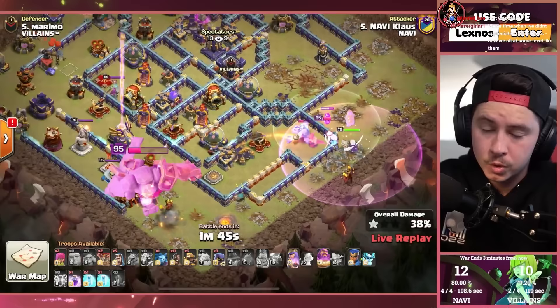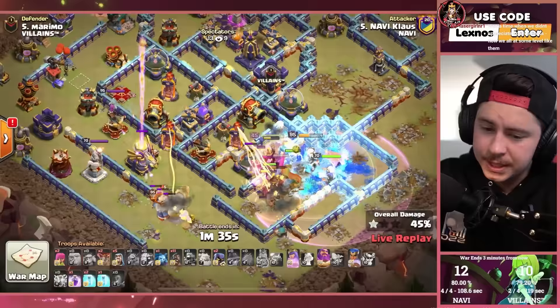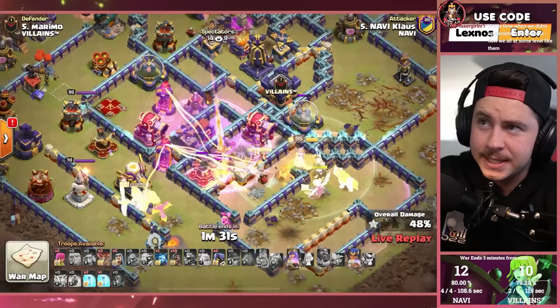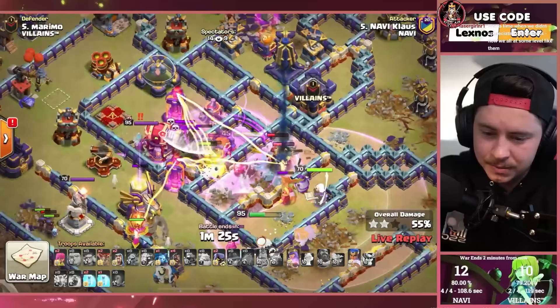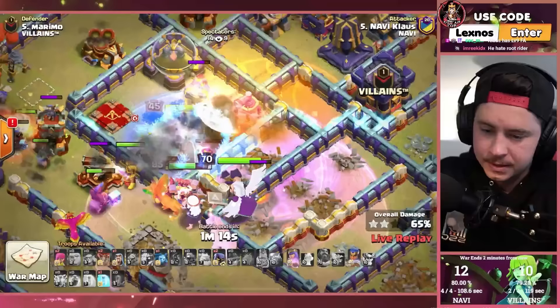Super piggies are in with the champion. Interesting choice to go hog riders over root riders — they're basically the same thing but root riders are just like twice as good. He pops the warden ability, rage spell, rage gem, freeze spell. Here's the difference though: root riders would still be alive right now. Hog riders are all dying — he's got like two left. Make that zero left.